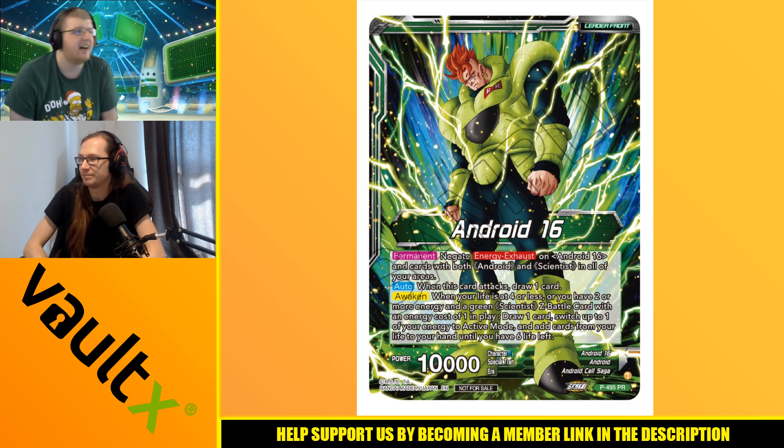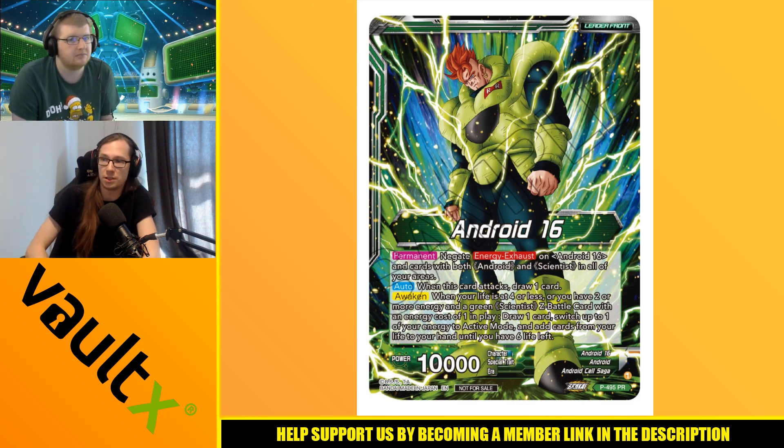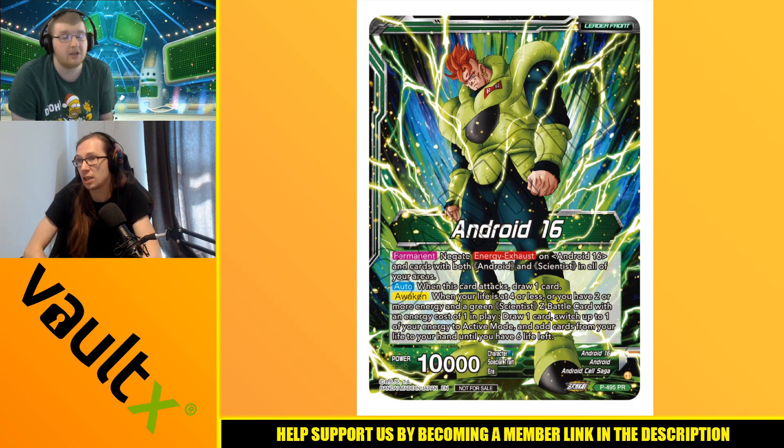It's a nice energy exhaust negate, though it's not as broad as just negating energy exhaust on all Androids apart from 16. It opens up the doorway to have green/yellow or blue/green. It's also nice that it works with the blue/green Android 16s from the blue Android 16 deck — specifically the ramp one — because it removes the energy exhaust on them, which makes it a bit easier.